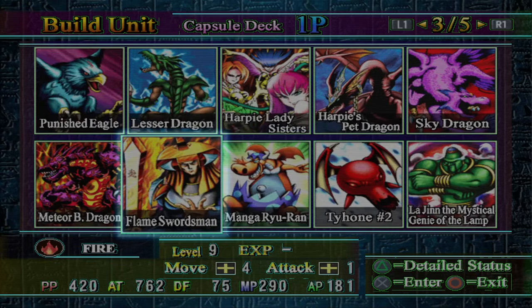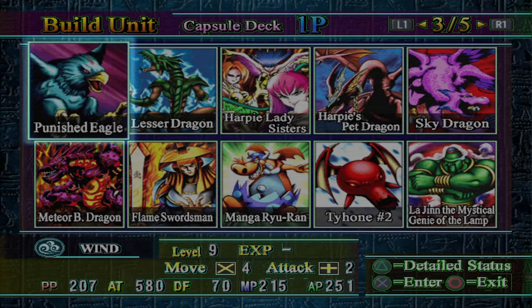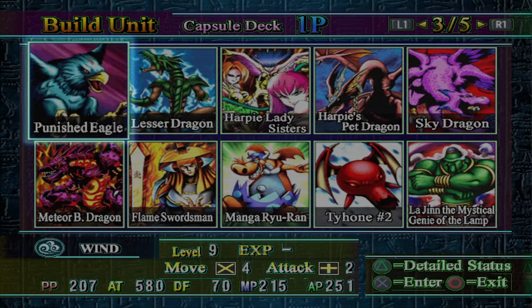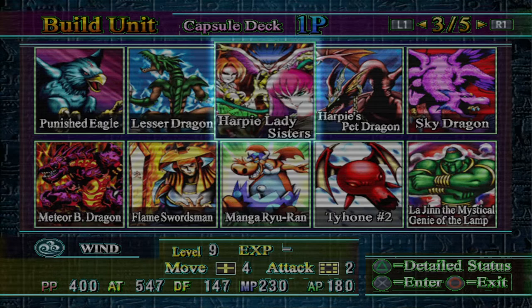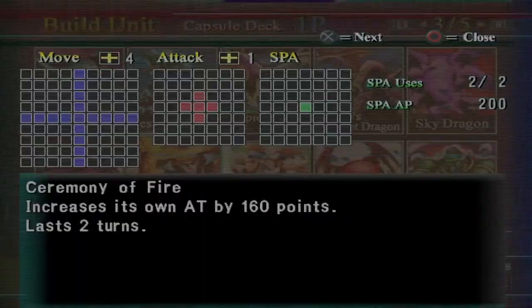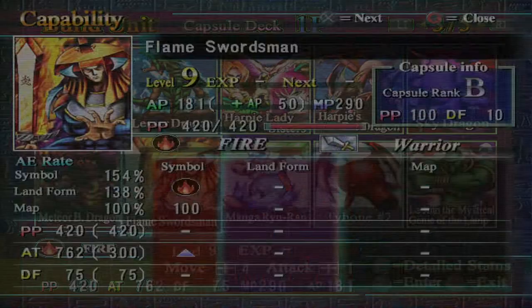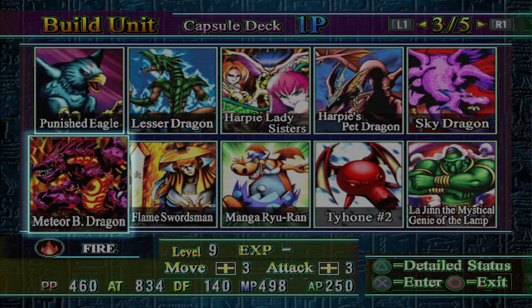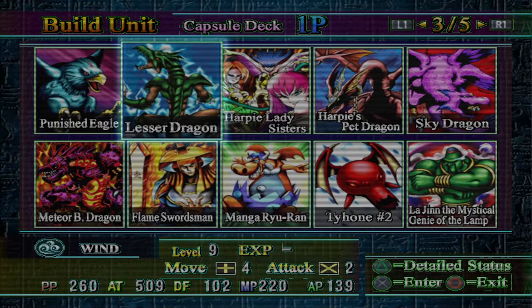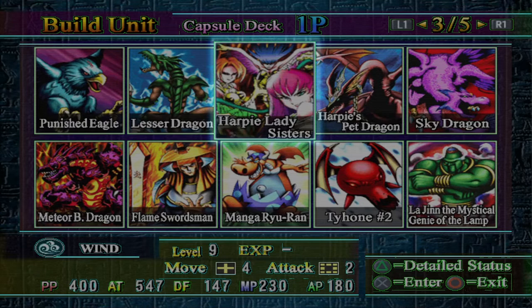When you can, you get Causageen, which is just so good. I sometimes like to grab Punished Eagle, though its AP cost is the main issue. In Area 4, you're going to get the ability to fuse into Harpy Lady Sisters, and if you wanted to, you could fuse into a Flint Swordsman — though that's personal preference and it's a lot better on Wind. You're not going to get too much stronger in Area 4, but you're pretty strong at this point anyway. Then you get into Area 5 and you're in the late game.